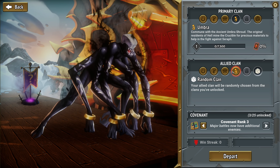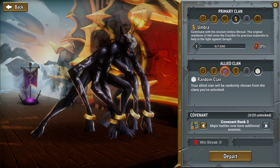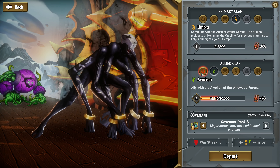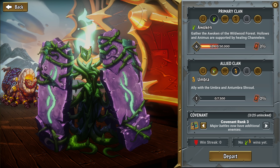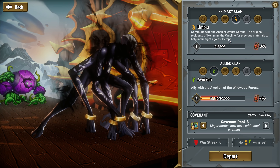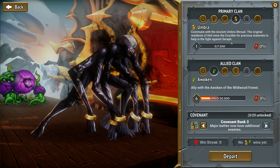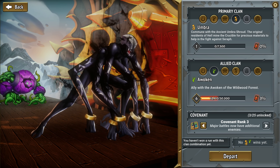That's so sick, actually. In terms of an allied clan, we could go with something we kinda know. Maybe some tanky boys, just in case. Where are we at on leveling? Yeah, these guys are like the highest. Commute with the ancient Umbra Shroud, the original residence of Hellmine, the crucible for precious materials to help in the fight against Seraph.